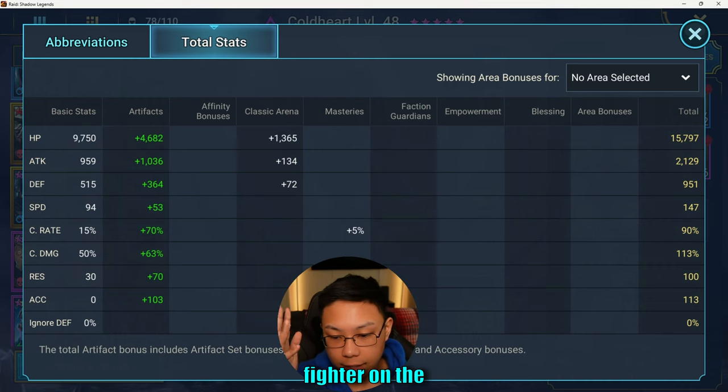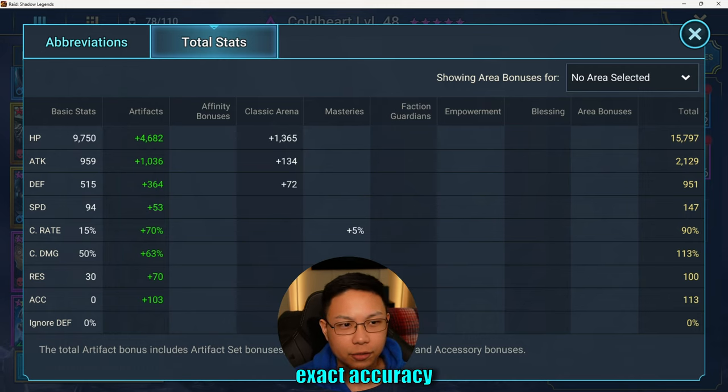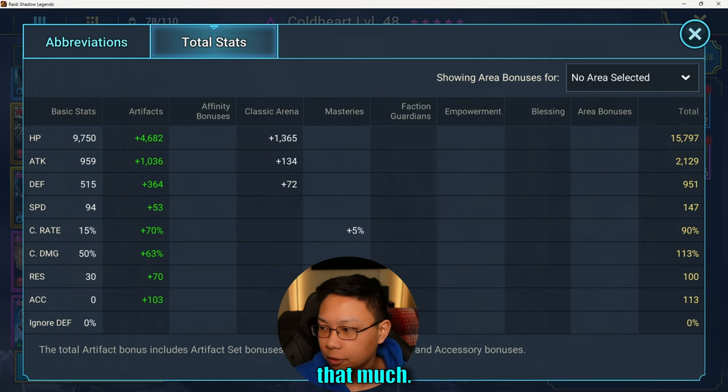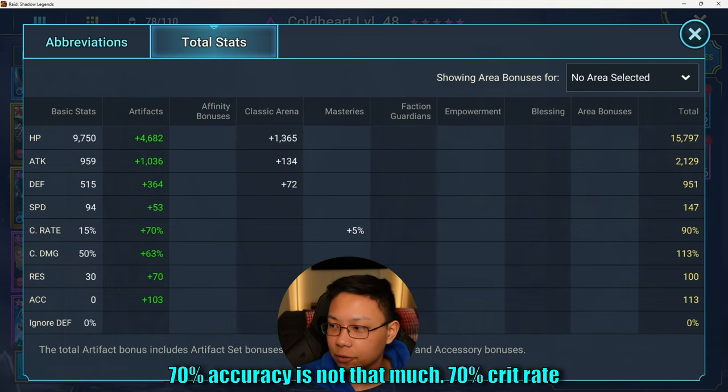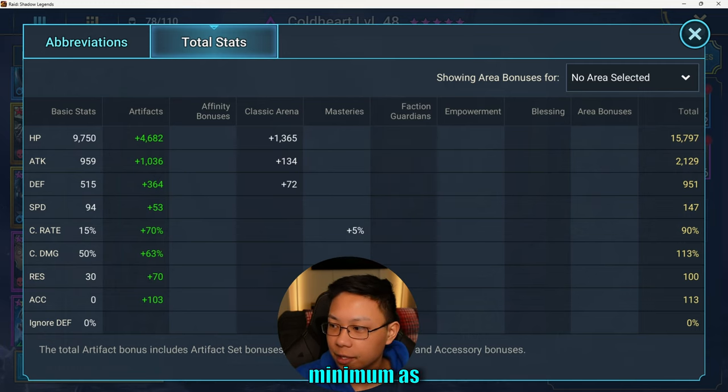I did make sure she has a minimum of 100 accuracy, because on Spider you do need some accuracy. I don't remember the exact accuracy thresholds, but I think 100 is somewhere around what's minimally required for stage 10 — it's like 125 or maybe even 200 up at stage 20. I wanted her to go decently fast, but she's pretty slow. Because we have Apothecary and Nekmothar, this didn't matter too much. The priorities are: 70% crit rate minimum, as much crit damage and attack as possible.